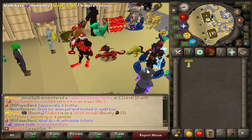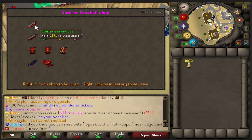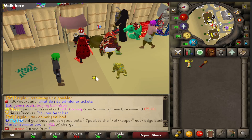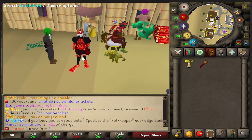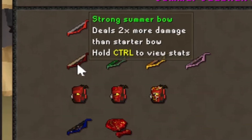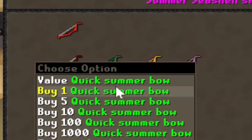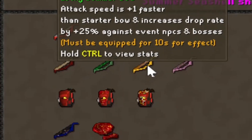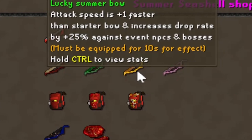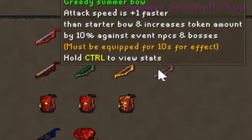Starting at the event hub, you go to this little tent to get the weapons. First is the Starter Summer Bow. The Strong Summer Bow deals two times more damage than the Starter Bow. The Quick Summer Bow has an attack speed that's plus two ticks faster than the Starter Bow. The Lucky Summer Bow is plus one faster and gives a 25% drop rate increase against event NPCs and bosses. The Greedy Summer Bow gives you 10% extra tokens.